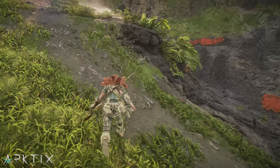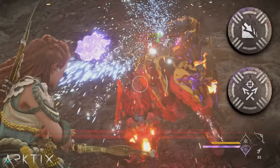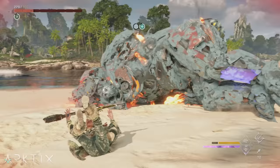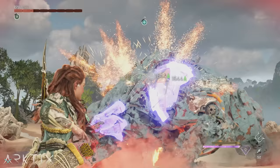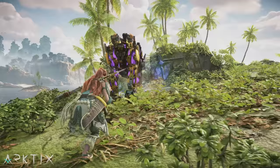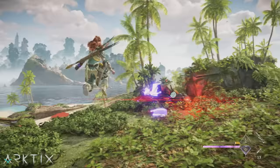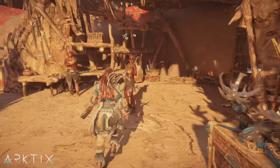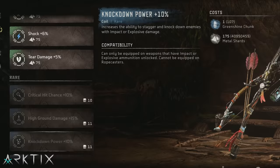Agility and melee follow-up coils also boost all the important damage types, but agility requires that you're either sliding or falling while releasing the projectile, and melee follow-up requires that you whack a machine first with your spear — and the boost only lasts about 8 seconds. Unfortunately, silence strikes, critical strikes, and the new grapple strike mechanic don't trigger melee follow-up, which might be a bug. Remember, using blue or green versions of coils, which you can buy at many hunter merchants, is totally valid until you can get better ones.